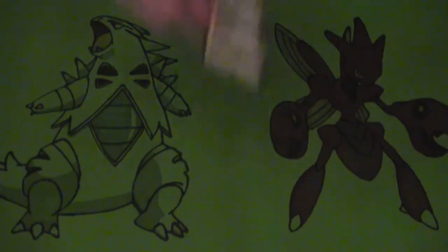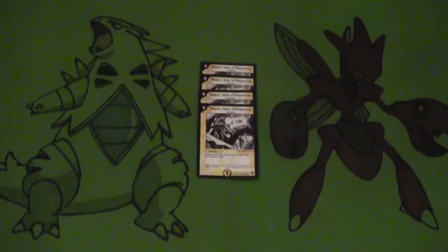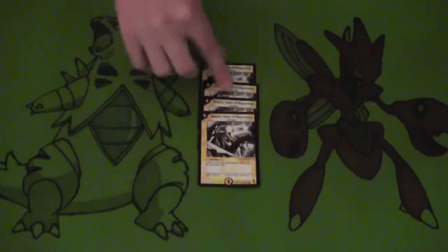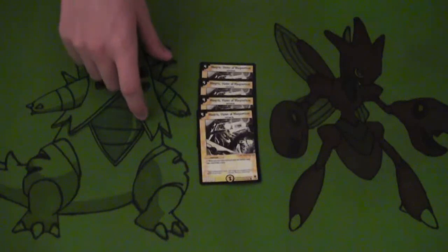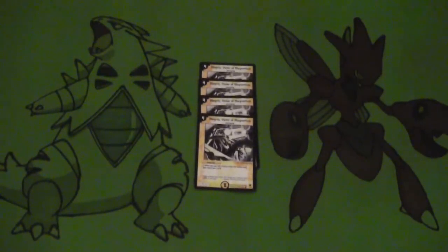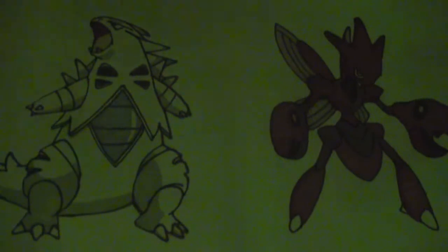Our last Light creature in the deck is Magrus, Vizier of Magnetism — he's basically a bigger Aquaholkis. Four mana, 3000 power, and when he's summoned you draw a card. Running four of them; he just helps with the draw acceleration and is very useful to the overall synergy of the deck. Summon Magrus, he replaces himself in hand and acts as a body. With 3000 power he's going to be able to get rid of a lot of the weenie stuff the opponent can summon.